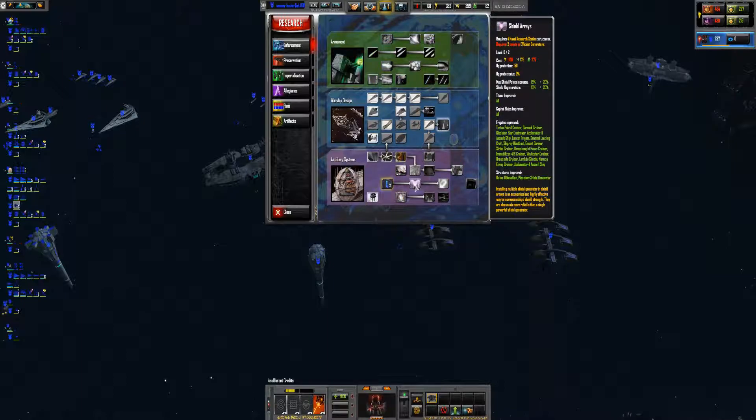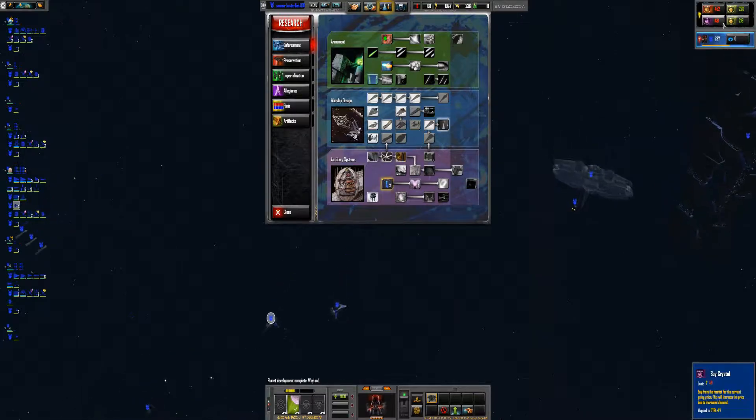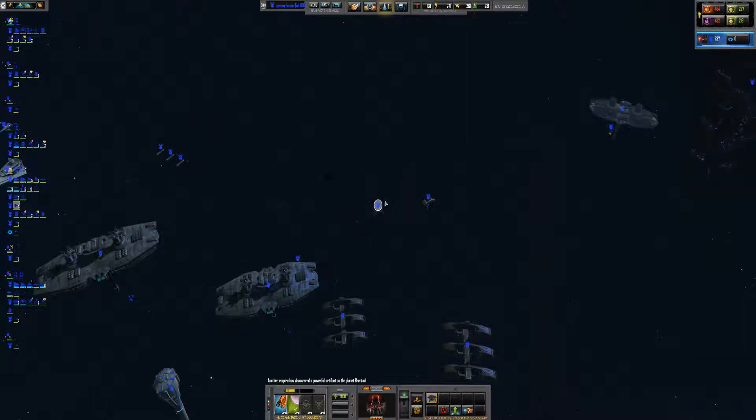Shield arrays, yeah, let's do that. Or more credits and crystal — let's sell some metal. Planet development finished. Let's buy some crystals because it's going to take longer to get that one.